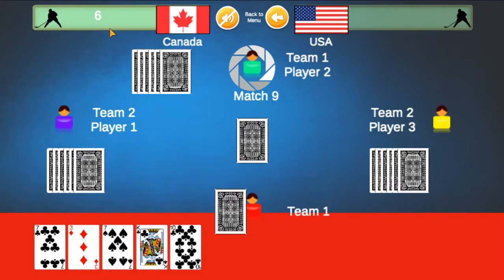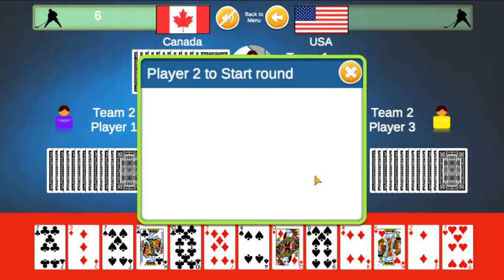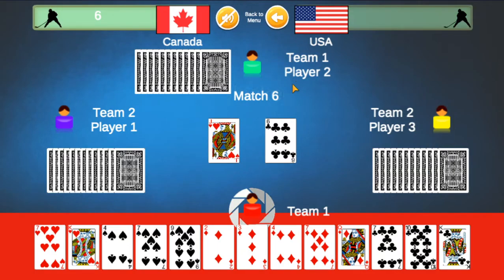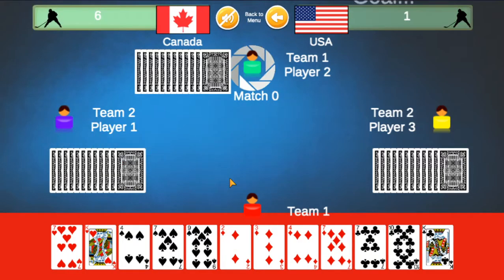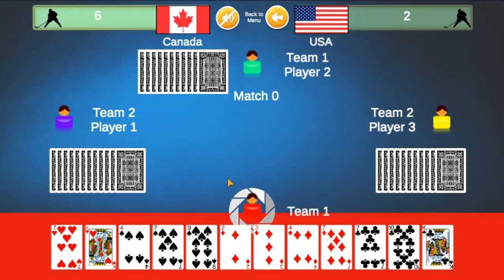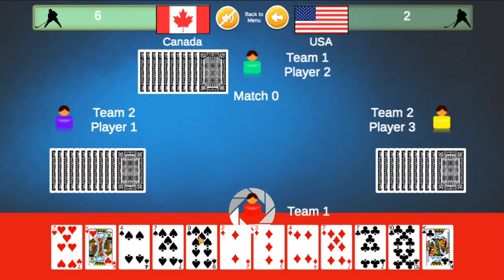The score is 6-0. You shuffle the deck, dealing 13 cards to each player again, and now you start the second period — because hockey has 3 periods. This is a 6; we cannot match it, so we'll play a queen. Player 1 had a queen, so that scores a goal for them, unfortunately.